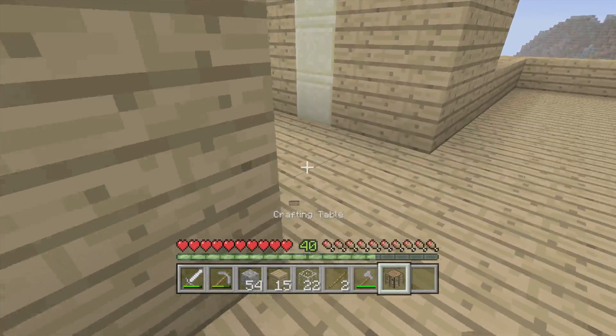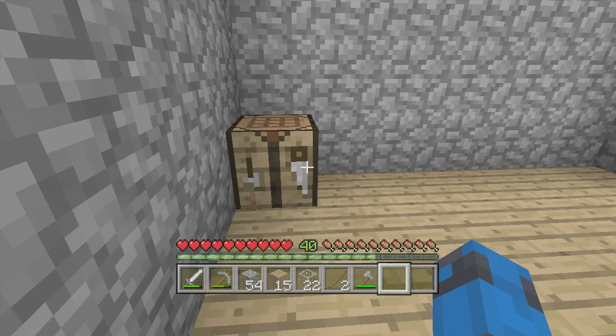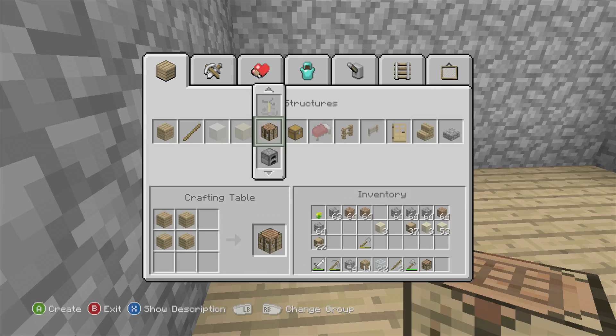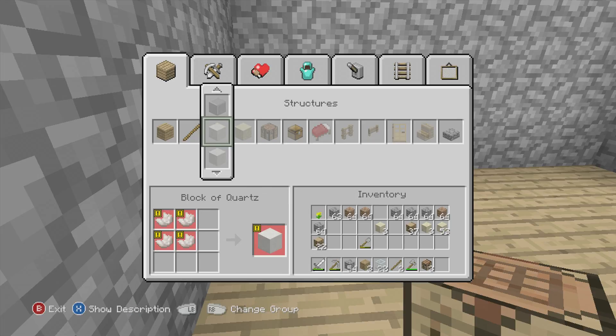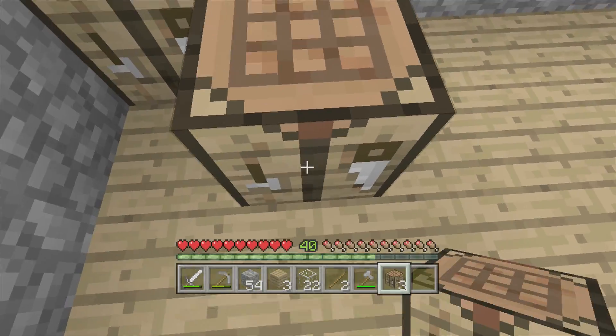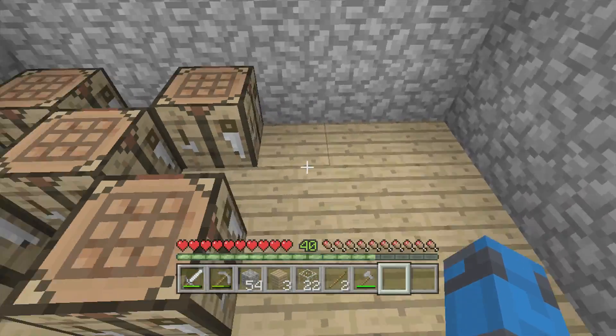So what we're going to do is grab this crafting table — I know we're right into the action already — and we're going to put... let's make one, two, three, four. We need four, let's make one more. So we're going to have like this, that, that and that in this corner.